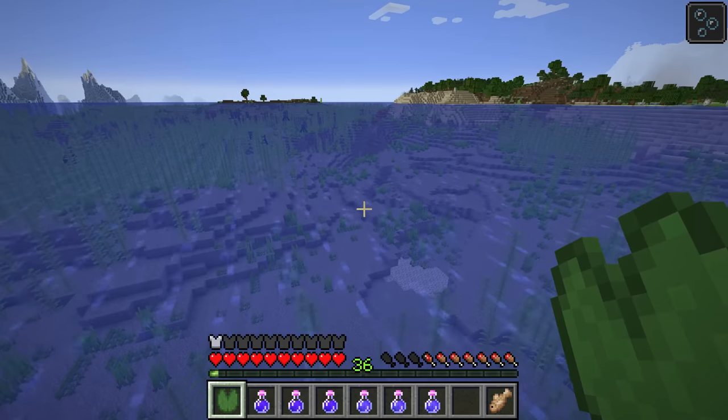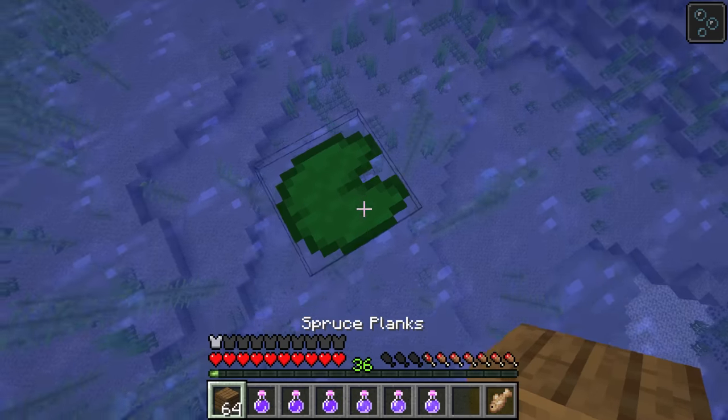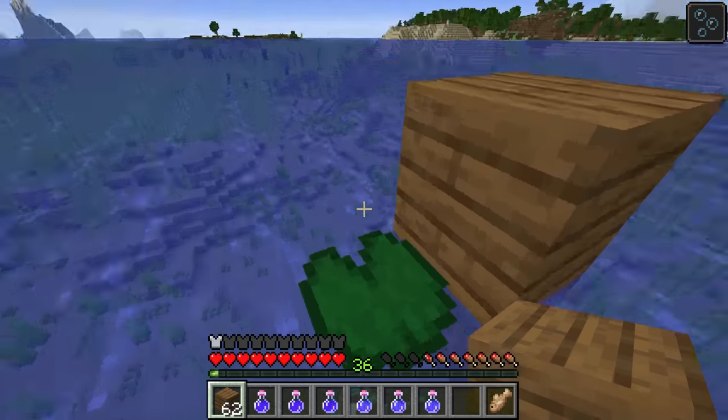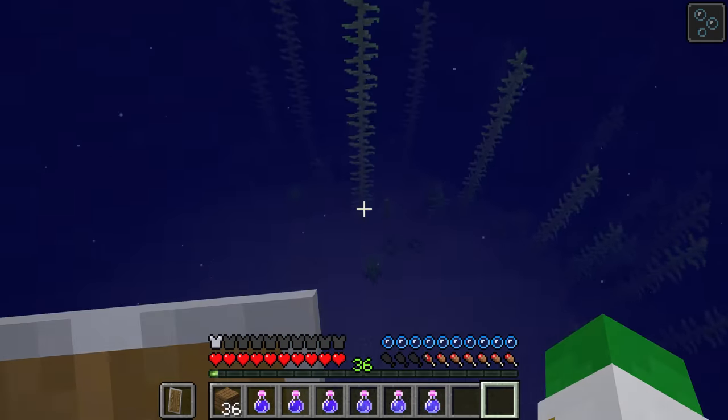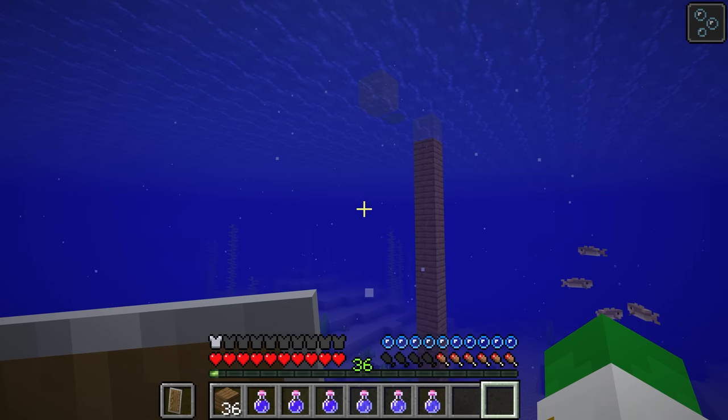There are some other things you may not think of. A Lily Pad is really good, as you can place it on top of the water and then build off of it if you're trying to build a base or some sort of a station. Also, if you're in Bedrock, Trident Drowns are really common, so having a shield to defend against that is a really good choice.